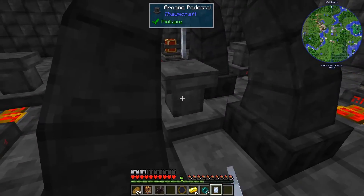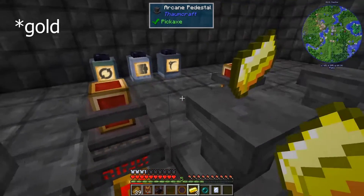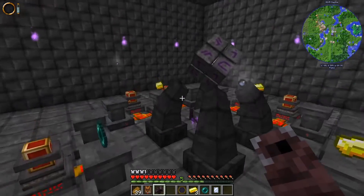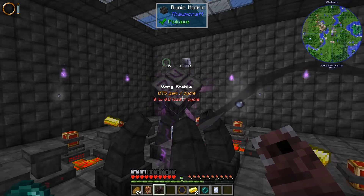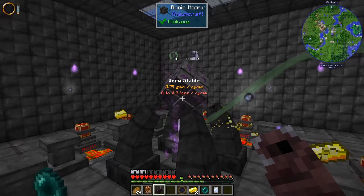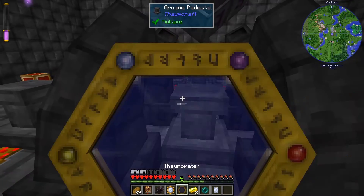So let's stick the Mirrored Glass in here — Ender Pearl, and three pieces of gold. The instability is negligible, so should be fine on that. There we go, one Magic Mirror.